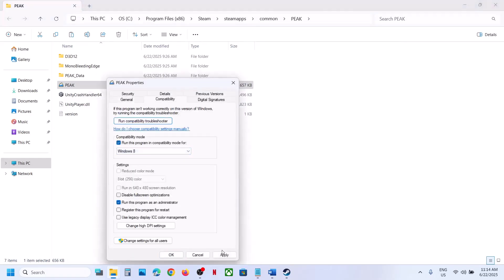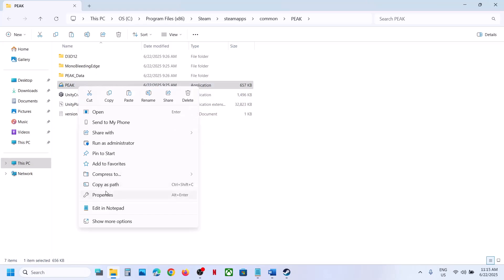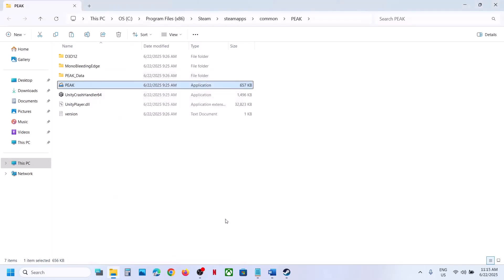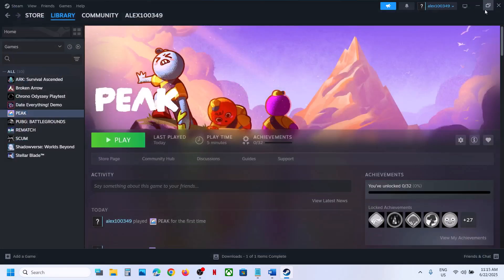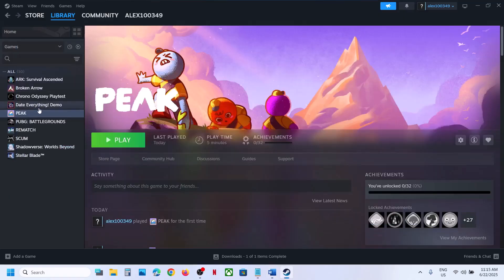If that doesn't work, try compatibility mode. Check Windows 8, hit Apply, click OK, launch the game and check. If still not working, try Windows 7. You can also check 'Disable full screen optimization', hit Apply, click OK, and launch. If none of these work, uncheck all the boxes, hit Apply, click OK, and follow the next step.